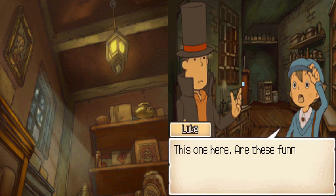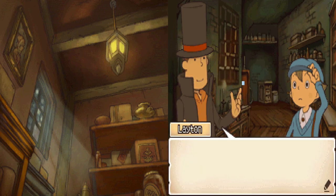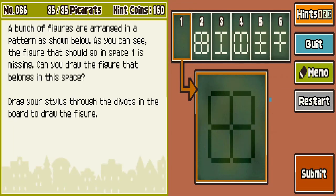What picture? This one. Funny shapes. Let's see. Perplexing figures. Okay. A bunch of figures are arranged in a pattern as shown below. As you can see, the figure that should go in space one is missing. Can you draw the figure that belongs in this space? We gotta figure out the pattern.